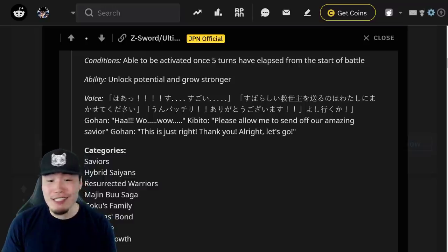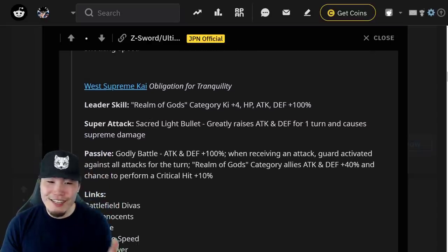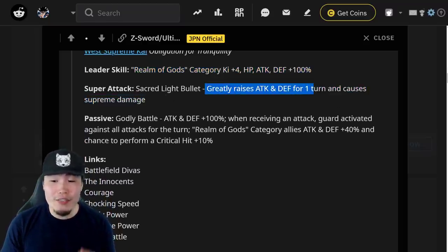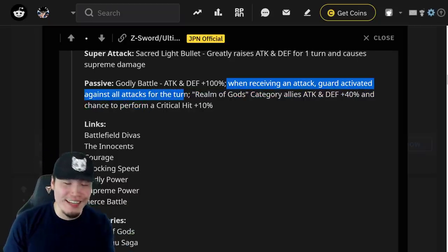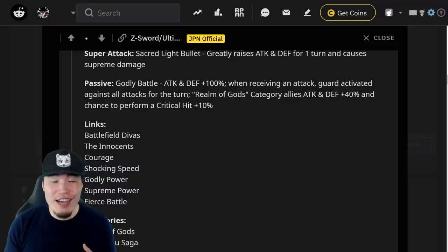Let me know in the comments what you guys think — do you have the same assessment? I'm honestly kind of mind-blown at just how good he is. Now for West Supreme Kai's Dokkan Awakening: Leader skill is Realm of Gods category, Ki plus 4, HP, Attack and Defense plus 100%. Super attack greatly raises Attack and Defense for one turn and causes Supreme damage. Passive is called Godly Battle: Attack and Defense plus 100%. When receiving an attack, Guard activates against all attacks for the turn. Realm of Gods category allies get Attack and Defense plus 40% and a chance to perform a critical hit plus 10%. Essentially she becomes a lot more self-sufficient — she's not just a support unit, she can actually do some stuff on her own.